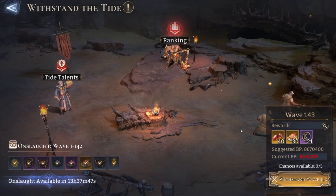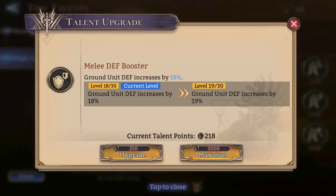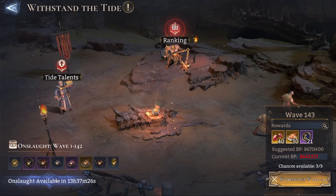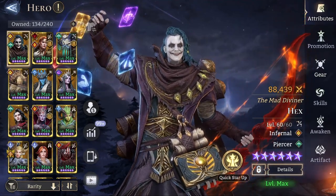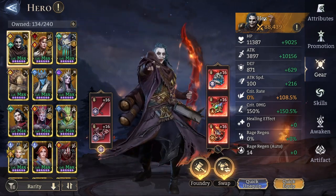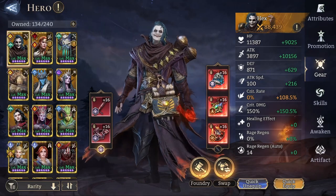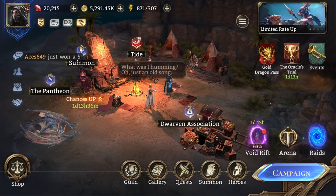As an early account, focus on completing Tide three times every day, claiming the reward, and upgrading your talents. You'll eventually reach a point where you have three chances but can't withstand the Tide — like I am now. When you reach that point, focus on min-maxing: upgrade melee attack and defense boosters first, claim rewards every day for talent points, and progress your overall hero BP by farming gear. When you equip a hero with better gear, their BP grows higher and scales up with the Tide buffs, increasing your overall BP even more.